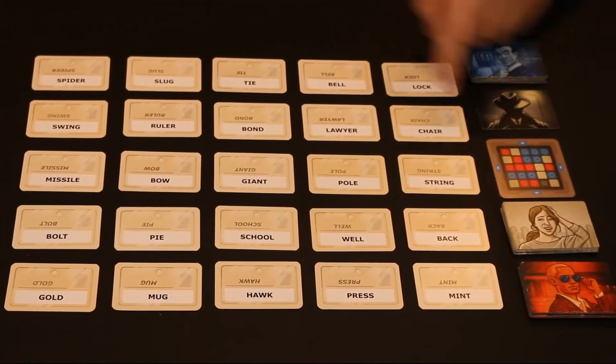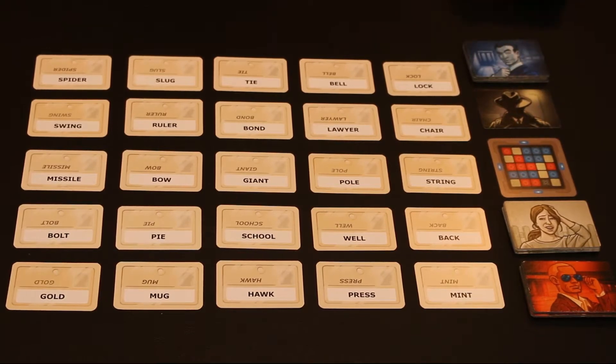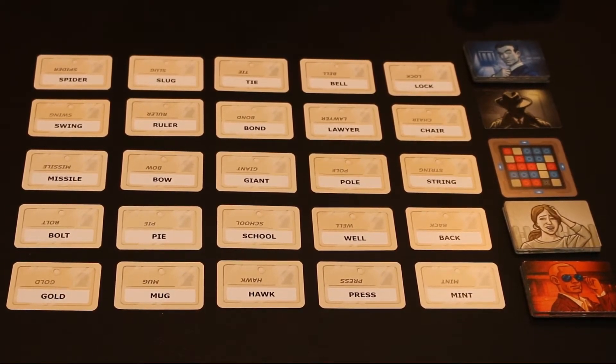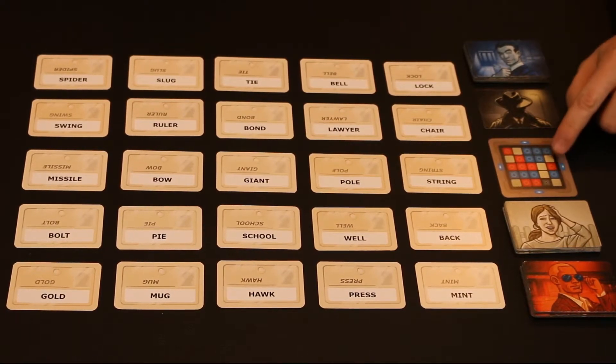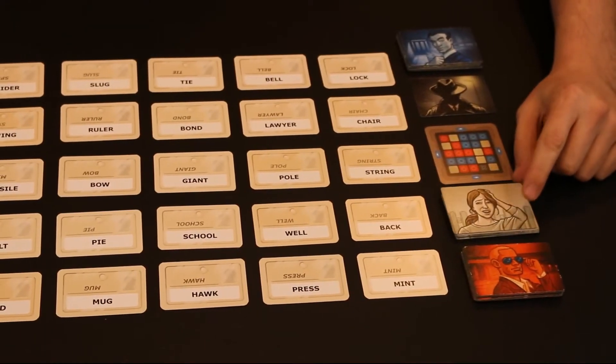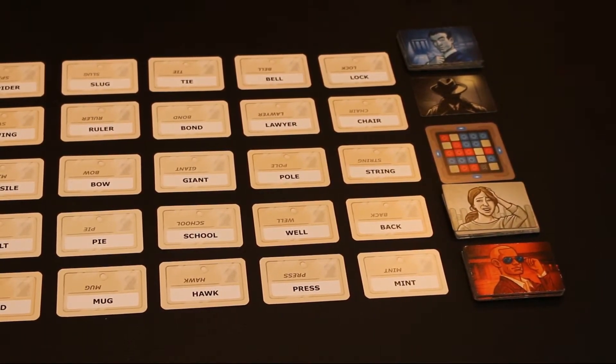So this red here would be 'spider.' This blue at the end here would be 'lock.' The spymasters are looking at this on both sides of the team, trying to figure out what one-word clue they can give to reveal their colored agent on the board. Now there are tan areas, which are innocent civilians.